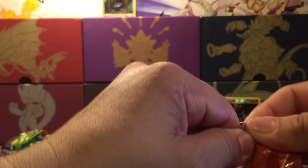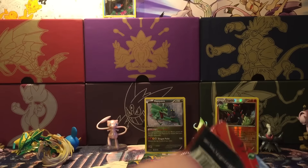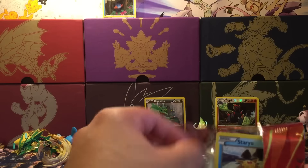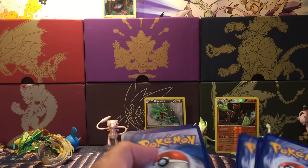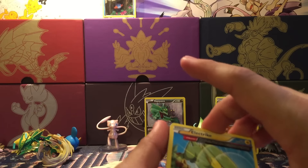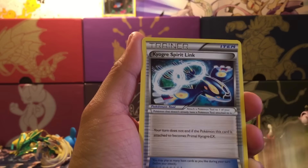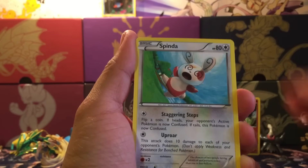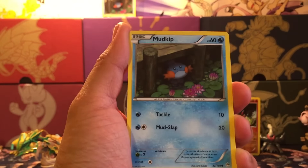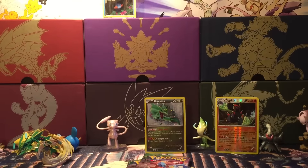Now we have my favorite set, Primal Clash. Hopefully we can get those adorable Mudkips, or one of those ancient trait half-art cards — a Swampert would be nice too. Let's see what this pack has: Electrike, Bunnelby, Kyogre Spirit Link, Staryu, Volbeat, Nosepass, Spinda, and Mudkip — nice! We get a Repeat Ball Reverse and a Sceptile regular rare. No points, but we did get a Mudkip.